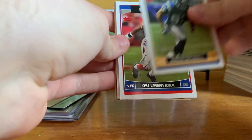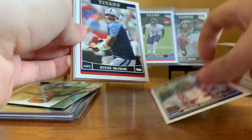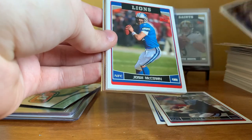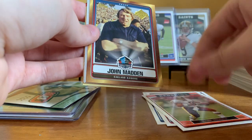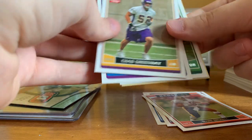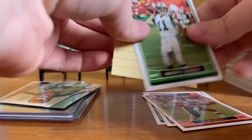Pack twenty: Keenan Mercado again, Osi Umenyora again, Shaun Alexander All-Pro, Steve McNair — I have his auto. Terrence Newman, Josh McCown on the Lions, Steven Jackson, Mark Brunell on the Redskins — that's a weird one. John Madden Hall of Fame card, Chad Greenway rookie, Dante Wittner rookie, and Patrick Ramsey.